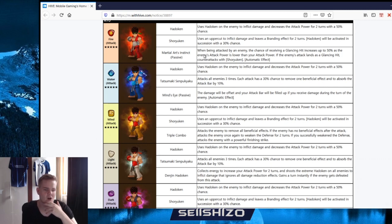Then we have the third skill: Martial Arts Instinct - just called Ultra Instinct, that would have been better. When being attacked by an enemy the chance of receiving a glancing hit is increased about 50% as the enemy's attack power is lower than your attack power. If the enemy lands a glancing hit, counter attacks with Shoryuken, which also means that you have a 30% chance to Hadouken. This is gonna be Ryu's best friend with Mali - straight up best friend of Mali.